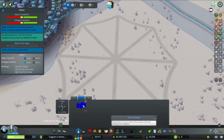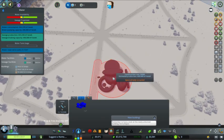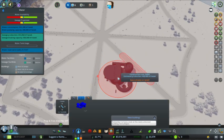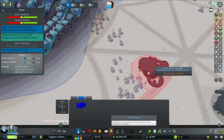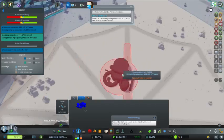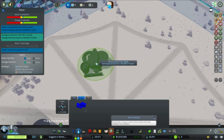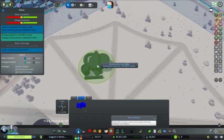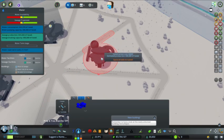Who are our new water suppliers? None other than the Umbrella Corporation. And so if everybody turns into zombies, it might have something to do with the water supply.